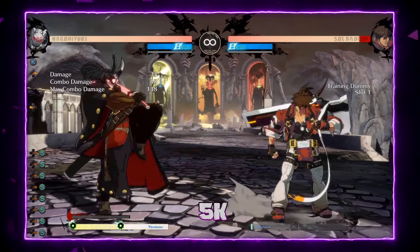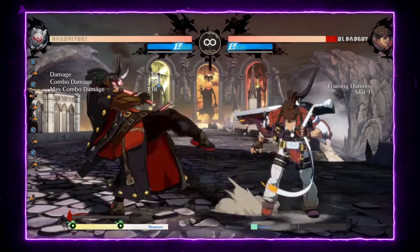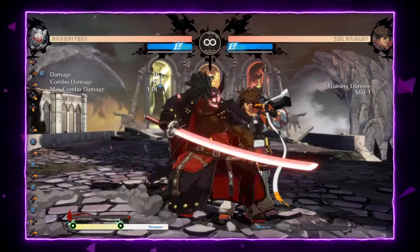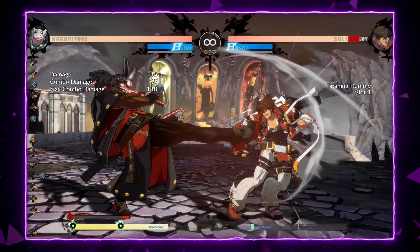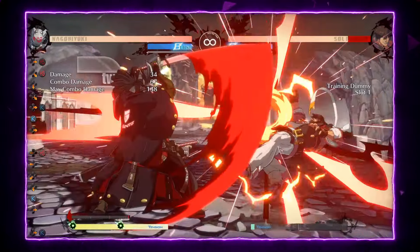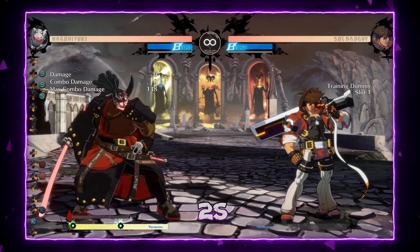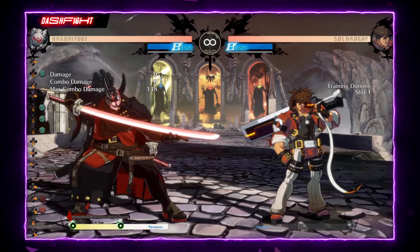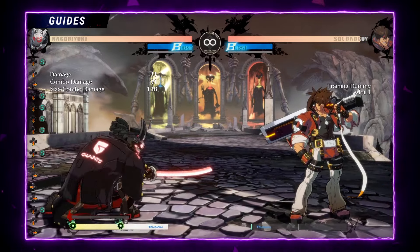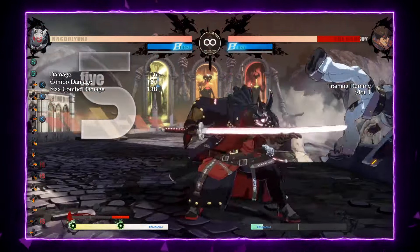What about 5K? It's really good and really fast. It's 0 on block, which is amazing to keep the opponent guessing. It's a really good starter. Then there's 2S — it's a really fast move with short recovery. It's nice as a starter too.